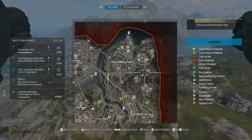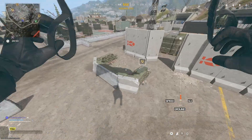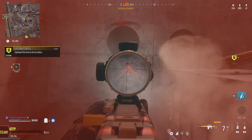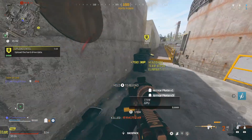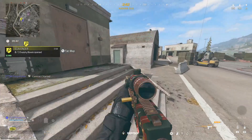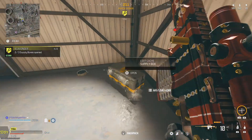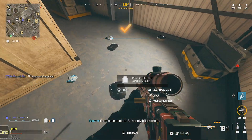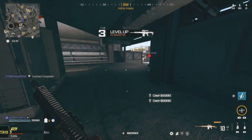Once you load in, you want to have a look at the map and ideally find Scavenger Contracts. You can use other contracts, as the main goal is making money. Intel Contracts do award more cash for completing them, but people tend to come attack you when you're doing them, which can be very annoying. By doing Scavenger Contracts, not only do you get a lot of XP for the weapon by completing it, you'll get a chunk of cash as well as cash and rare items from each chest that you open. You'll want to make sure that you're keeping hold of all those items as you will need them later.